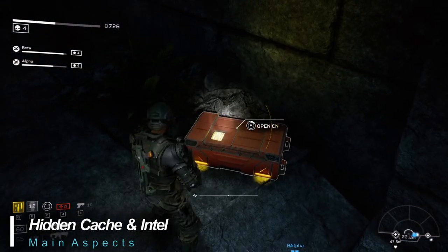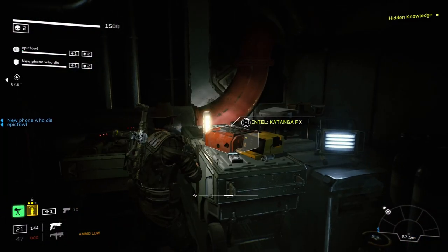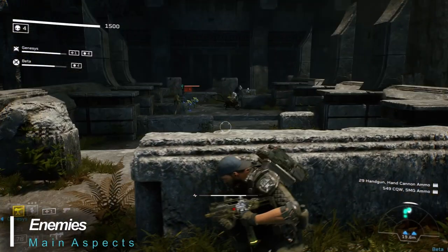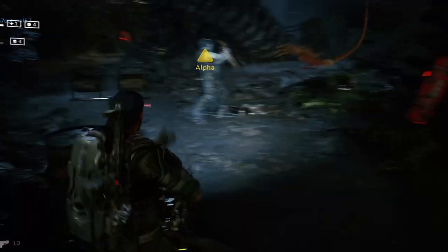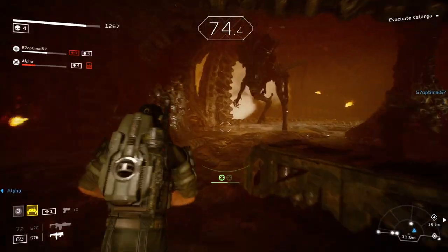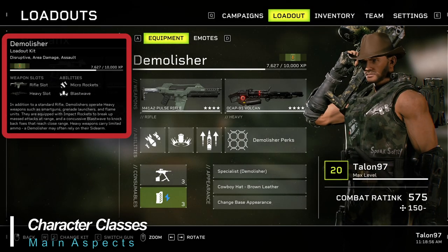If you look off the beaten path during missions, you'll occasionally run into hidden equipment caches and intel that provide additional backstory. Enemies are plentiful throughout the game with over 20 types to train your guns on — you'll see everything from facehuggers, runners, security sense drones, and even a queen.